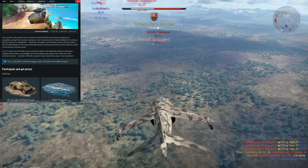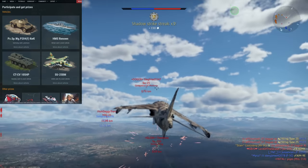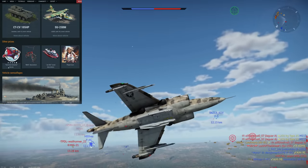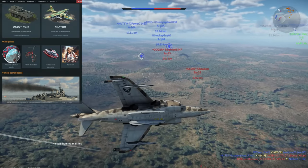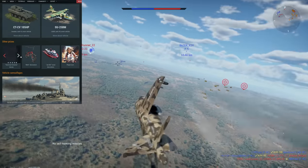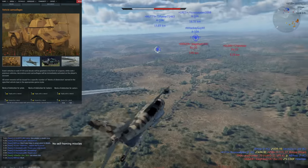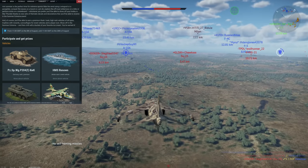I'll go over pretty much everything you need to know to succeed in this event. These are the main rewards, but you'll also be able to get a few different prizes including some sick decals, a BMX decoration, jet ski naval decoration, player icon, and some cool camouflages for the vehicles you unlock.